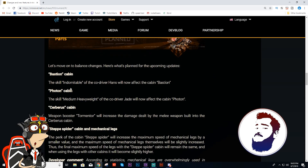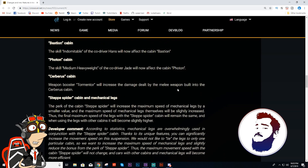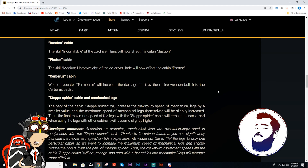Bastion Cabins — there were some skills that were missing with these cabs, so that seems pretty self-explanatory. They fixed the Bastion, they fixed the Photon, and Cerberus now works with Tormentor. That makes me interested all of a sudden. That's weird if you ask me because it should have been working since day zero. There was always this issue: is it a weapon, is it a cab? What do these things mean? I like to see Cerberus be a little bit more viable — I've never had it, but I've always been interested.